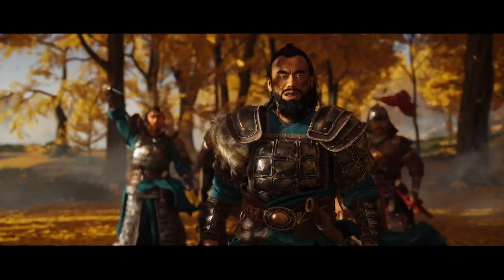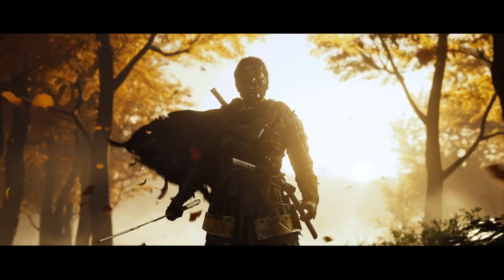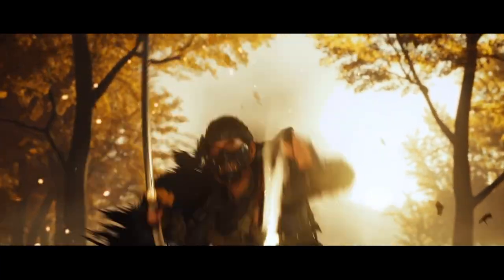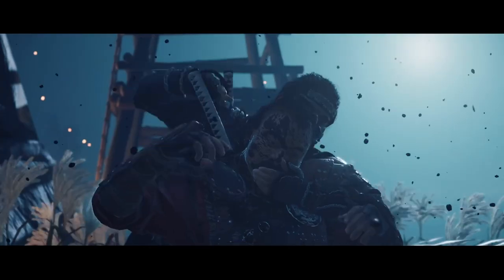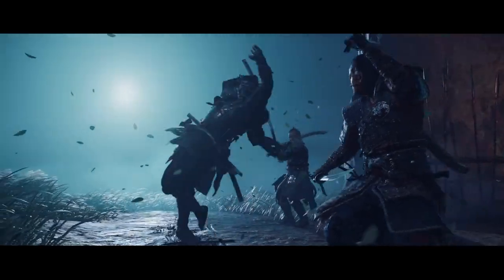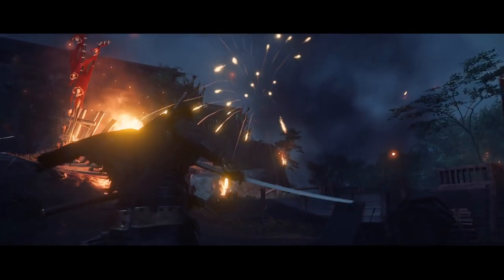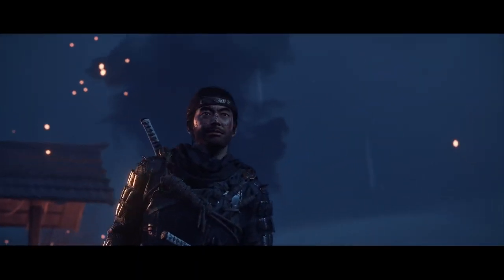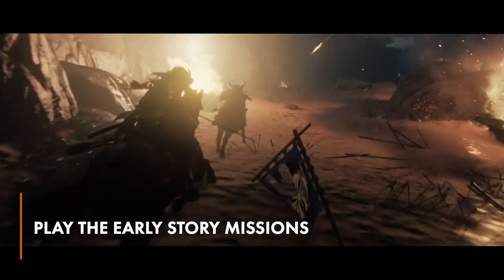Change can be a real struggle. While Jin Sakai is learning how to bend the rules he spent a lifetime with as a Samurai, some of us are just trying to swing a sword without stabbing ourselves. Ghost of Tsushima's combat can prove pretty punishing at first, as even weak enemies are capable of downing you in just a few hits. To help those of you just setting foot on the island keep your necks intact, we've put together a quick list of combat tips. First tip: play those early story missions.